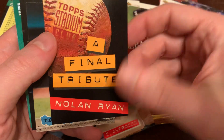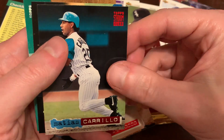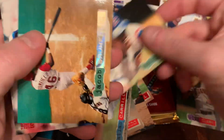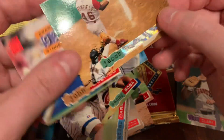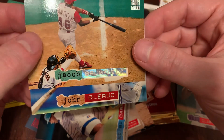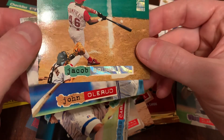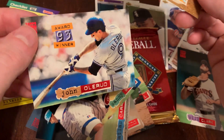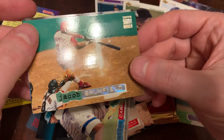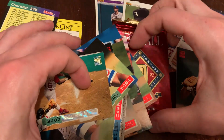We've got our Final Tribute Nolan Ryan information card. There's Matthias Carrillo. There's Sammy Sosa diving in at first. There's our Rainbow Foil card — you can kind of see the difference there between Jacob Brumfield and his foil and John Olerud and his red foil. So there's our 1993 award winner John Olerud, underneath Jacob Brumfield. Nice pack there.